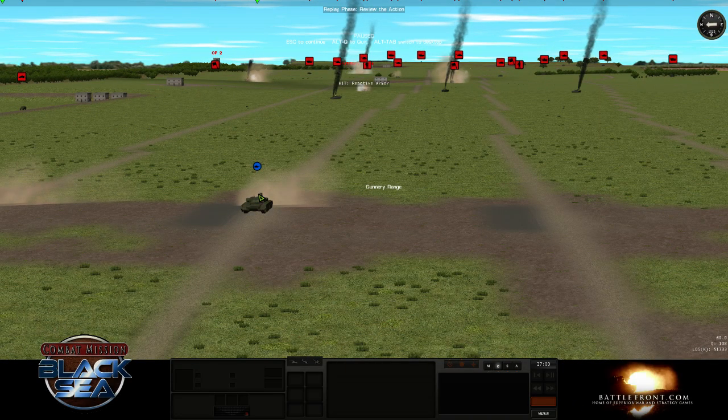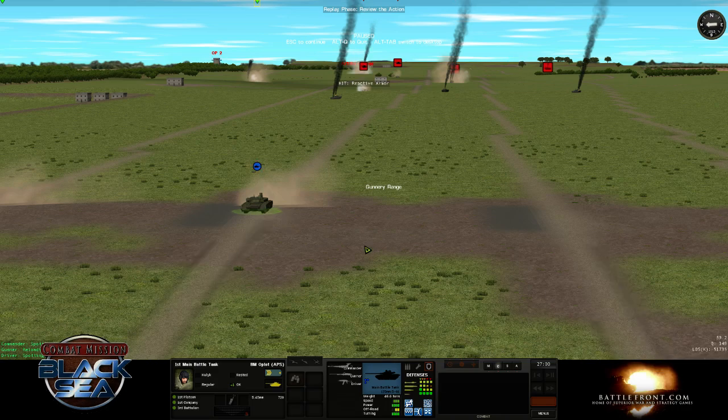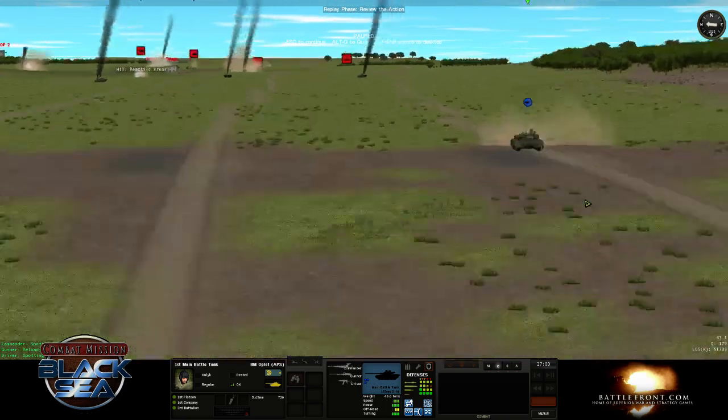So Oplot tanks — Russian and most Russian-Ukrainian tanks — can actually fire anti-tank guided missiles out of their tank cannons. That's something the Abrams doesn't have.